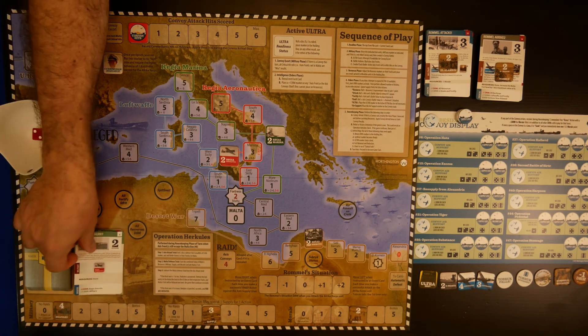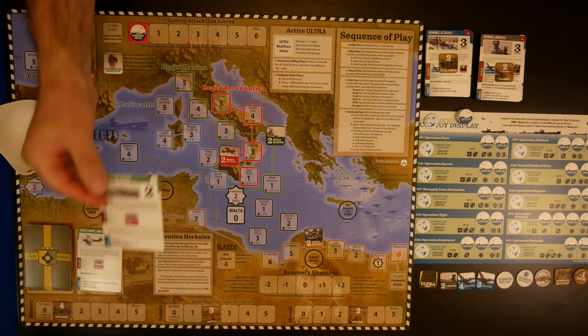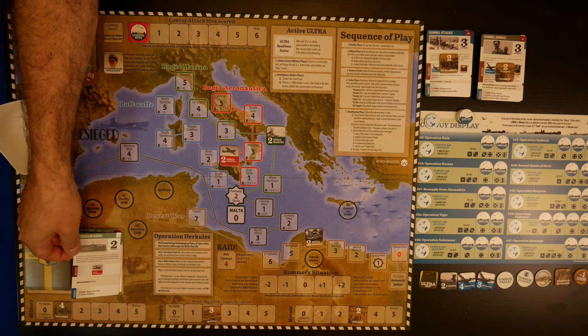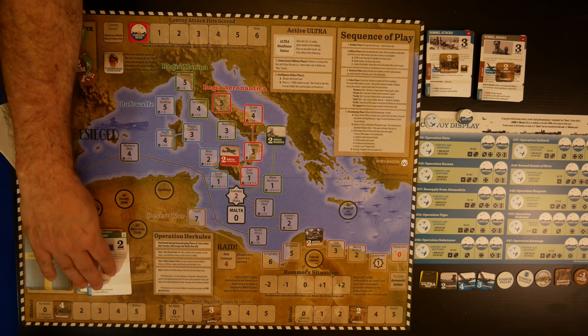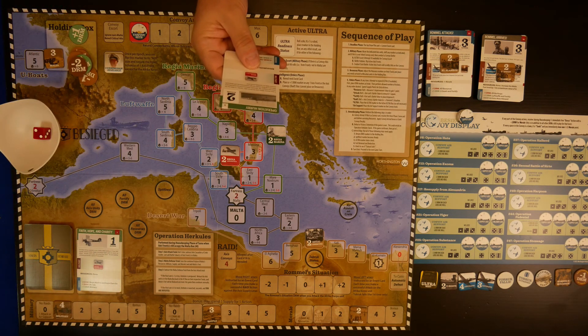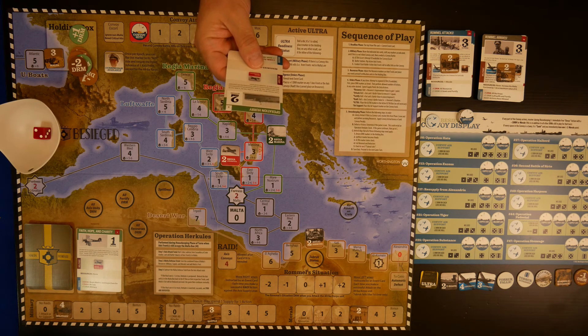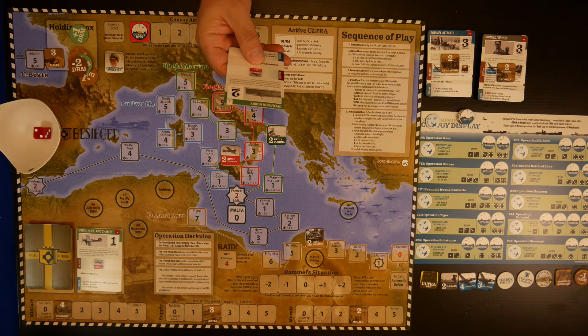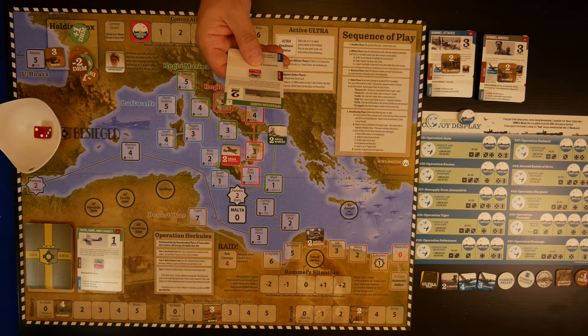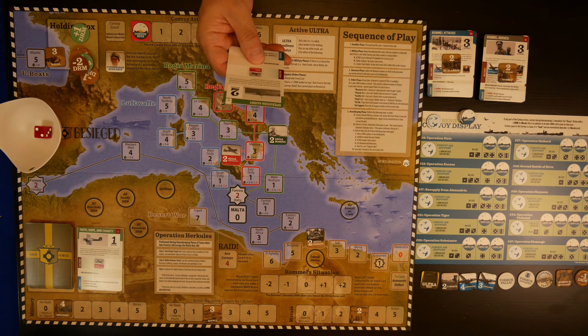We start with the headline phase, turning over the card and reading it out. We have Operation Hurry. A dozen Hurricane fighters made the first so-called club run to Malta from the carrier Argus in August 1940. Meanwhile additional aircraft were being delivered to Malta even as the Battle of Britain still raged, demonstrating Churchill's great resolve to preserve Malta, his unsinkable aircraft carrier.